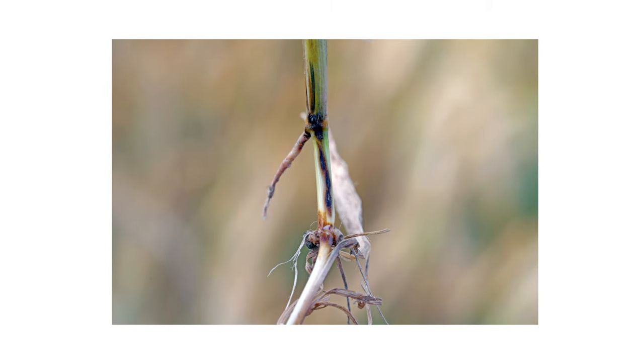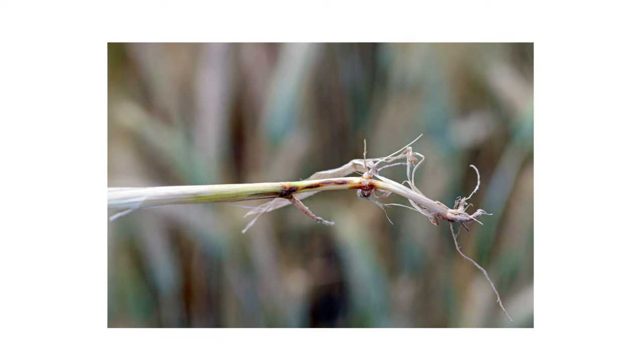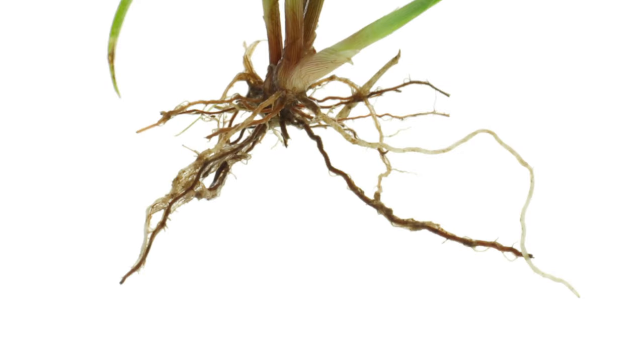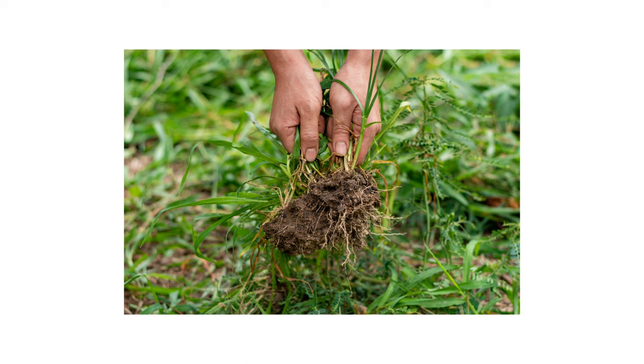This disease causes rot to form on the grass's stolons and roots. If you pull out a runner, you will see brown or blackened splotches along the stolon. You'll also see blackened and rotting roots, whereas healthy roots should be whiter in color. Grass infected with take-all root rot can be pulled from the ground easily with no effort.